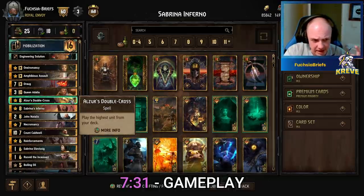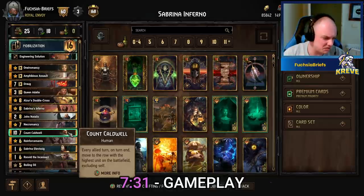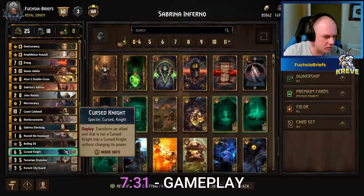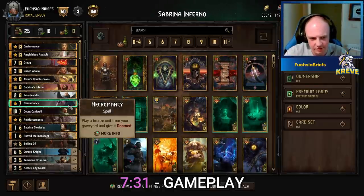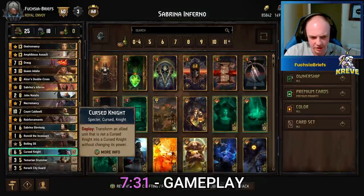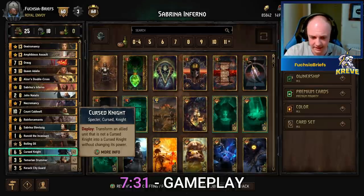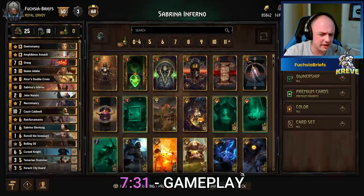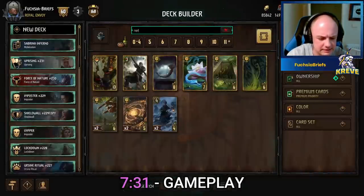Ours' Double Cross is here, guaranteed to pull Count Caldwell. So if you're going first — which usually is not ideal, but it is in this deck — get that Count Caldwell out, then transform it with one of your Cursed Knights. That's going to put a 10-point Cursed Knight into your graveyard which you can later bring out with Necromancy. Cursed Knights are Spectres — you can use this to perhaps transform something with Poison or Rapture.